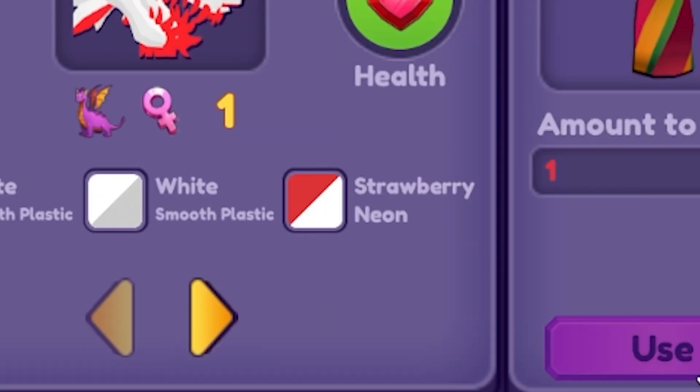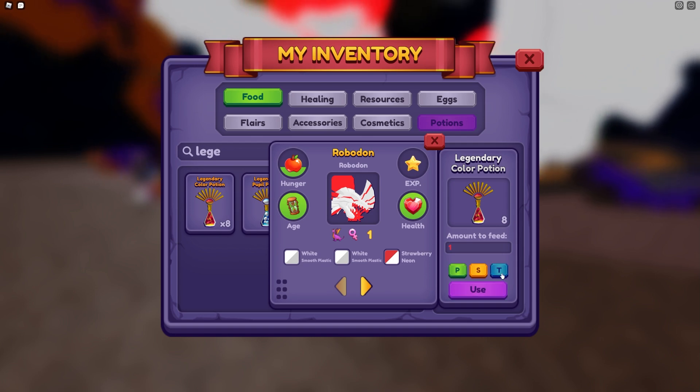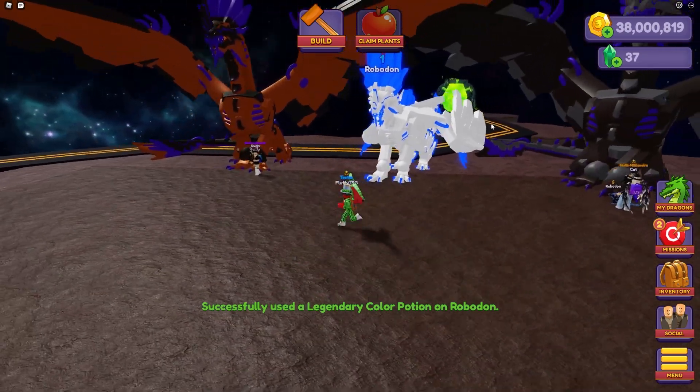There we go. I was really scared for a second. Oh, this looks awful — why did I do it like this? You know what, there's only one way to truly fix this — and that's by the use of a legendary potion. Let's just use it. There we go, it's blue! Look at that, beautiful.